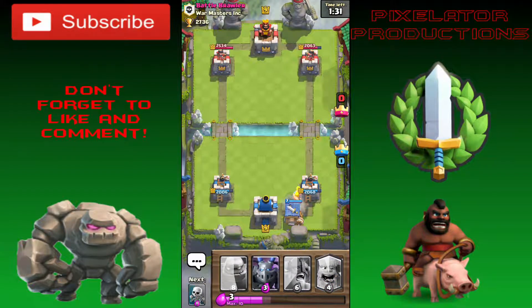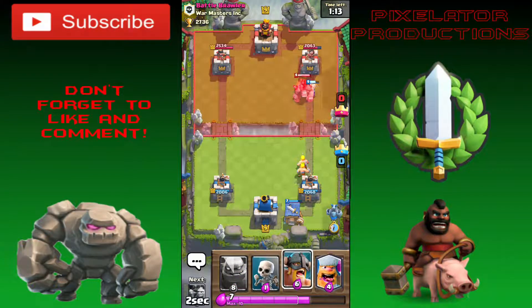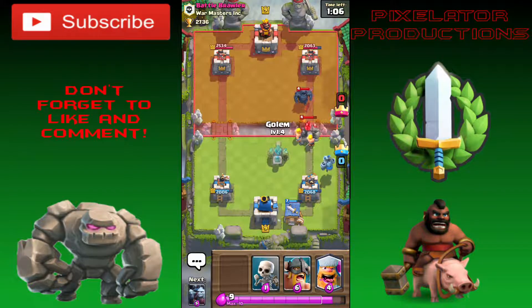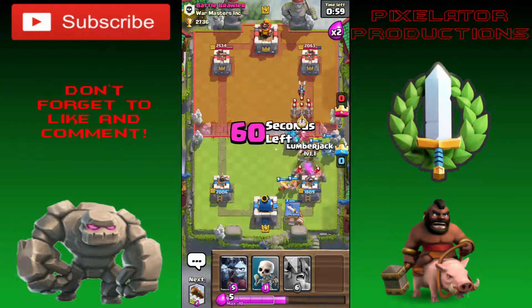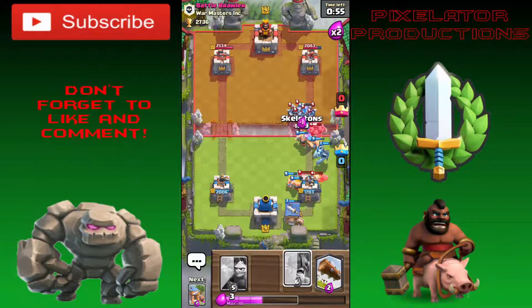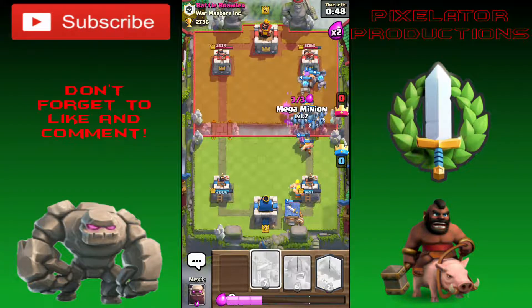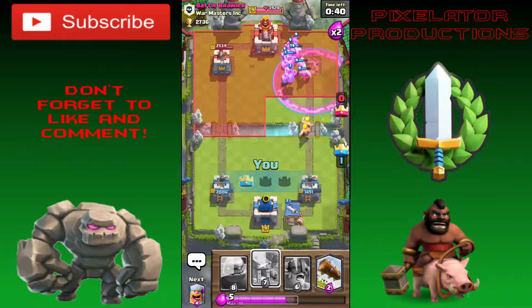We play the Barbarian Hut to build up a push on the right side — it'll chip away at the Golem. We use our Golem to distract his PEKKA while our Barbarians and Mega Minion take down the enemy Golem. The PEKKA goes down next. We send the Minion Horde, another Mega Minion, and the Lumberjack rages everything up as we take out his tower.